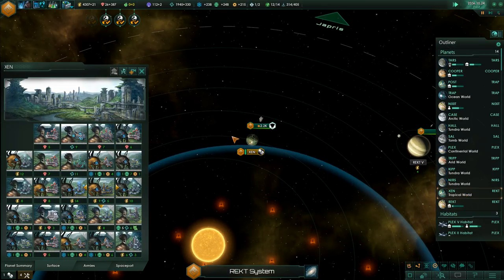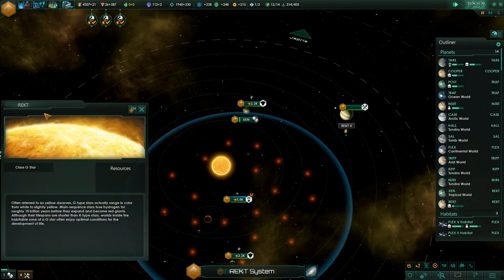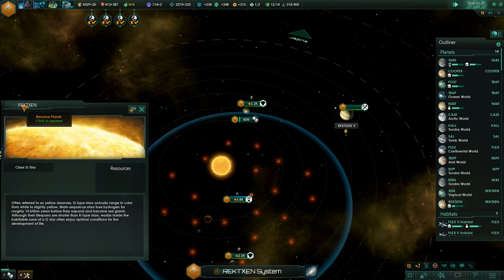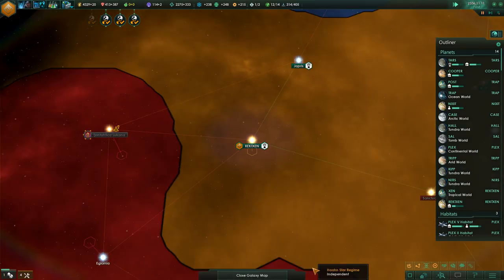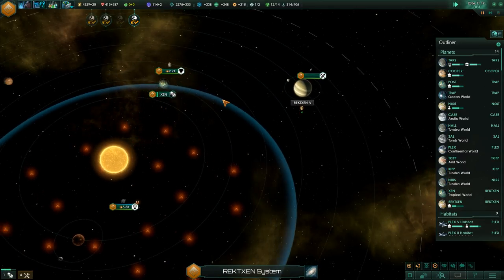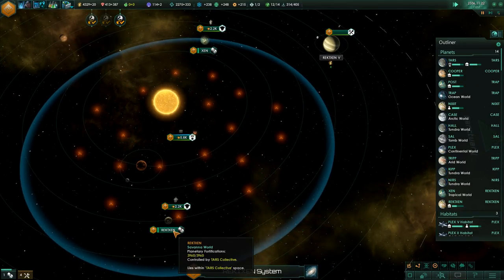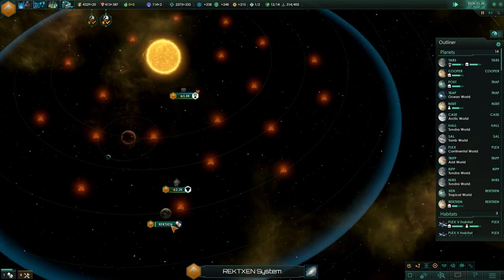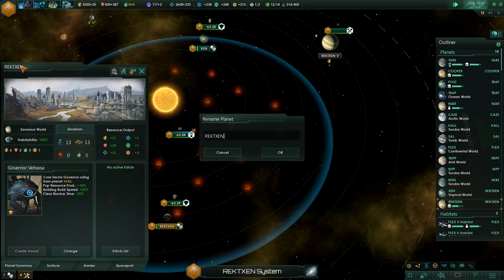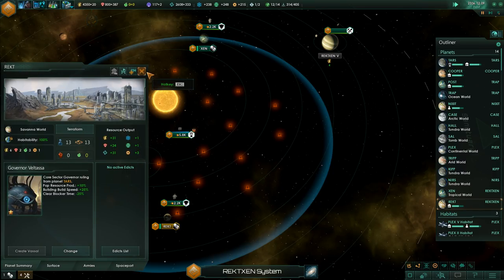Somebody mentioned the Zen Rekt system needs to be changed to Zen Rekt, obviously, because we got two planets in this system. We got Rekt Zen — no, this is the star. So Zen, and then this becomes Rekt. Perfect.